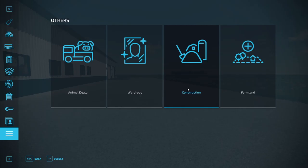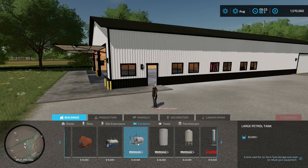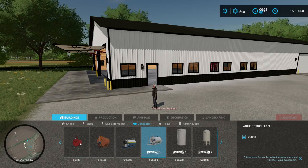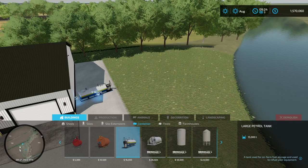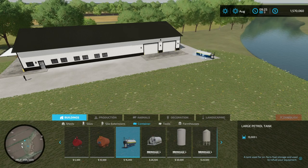Now we need to put in a fuel station. We need to put in fertilizer, we need to put in all kinds of stuff. We could go with the 10,000 liters or bump it up to the 25,000 liters - I think for now we're going to do the 15,000. I want to actually put this on this side... it's too close to the shop. There we go - we have that.